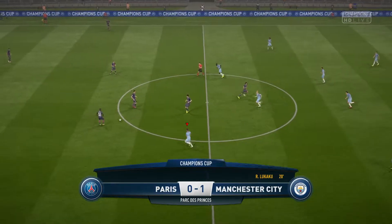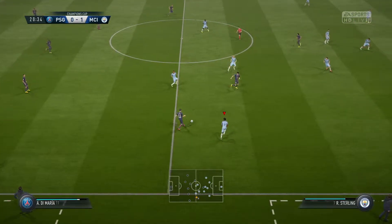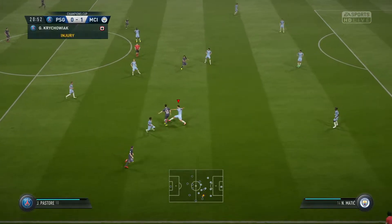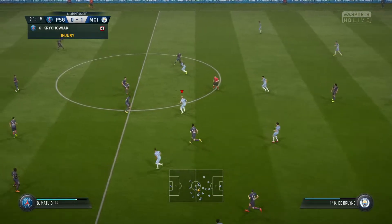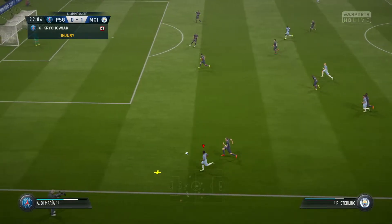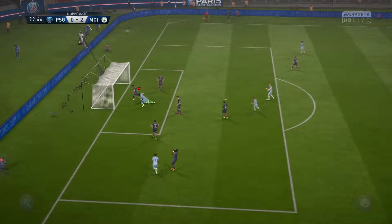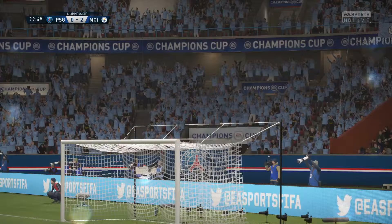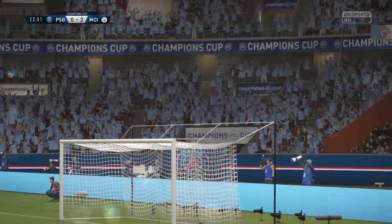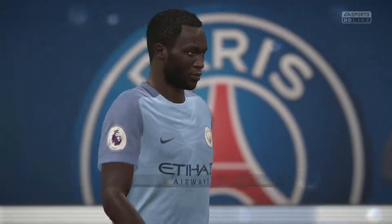Scores 1-0. From the kickoff they come straight back at me but I steal the ball back quite easily. Ball to De Bruyne, to Neymar, Neymar sends it over to Sterling. Sterling running through on goal, sends in the cross and it's Lukaku towering over the defence — a quick-fire second goal to leave the score at 2-0. Spectacular run from Sterling and a spectacular cross, Lukaku towers over the defence and sends the ball in off the crossbar. Unstoppable.